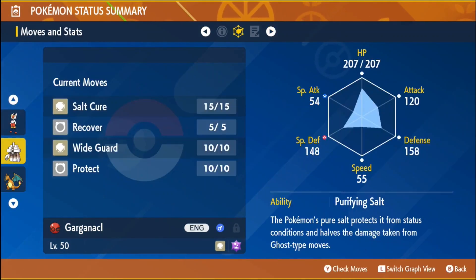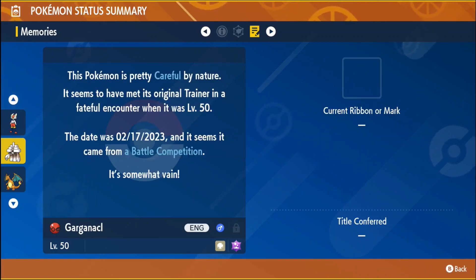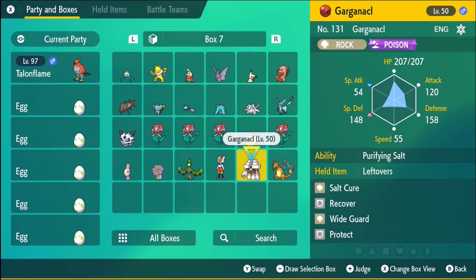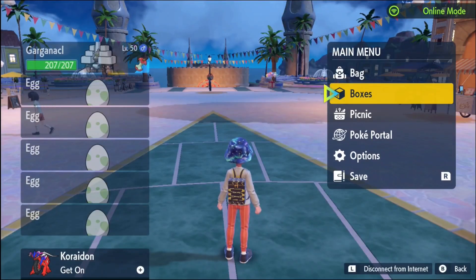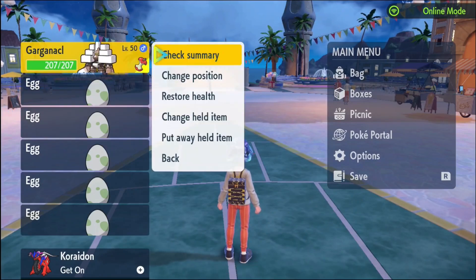It has Leftovers. It has the ability Purifying Salt, and it is Careful nature. It does have a mark to it as well — let's check and see what mark it has.